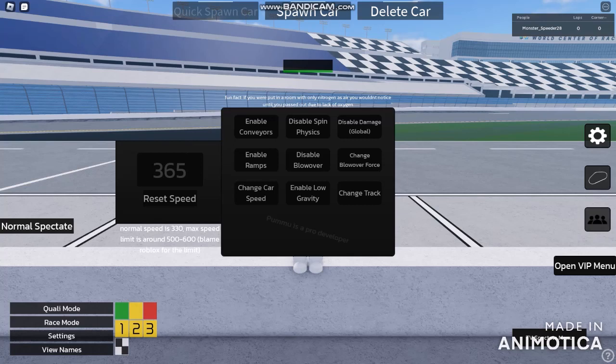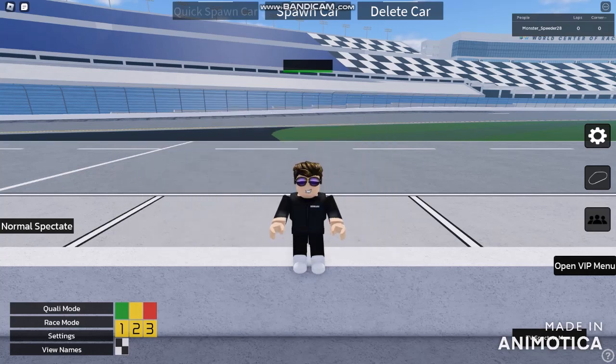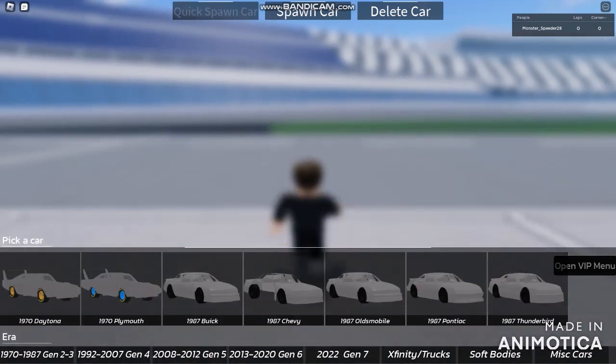Cars are more dangerous going really fast at 221 miles per hour, and that is the final. Let's go and spawn the cars — softbodies are available inside of a private server's menu.